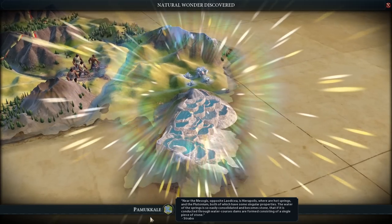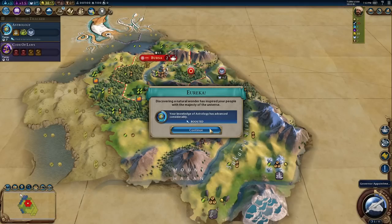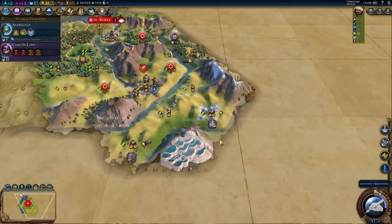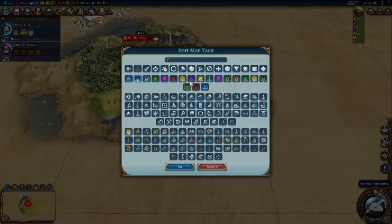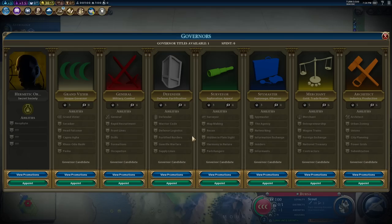There we go - the Pamukkale! This is a wonderful wonder. We have our first governor here. It provides an additional amenity if you have it in your land, and you get an extra one if you put an entertainment complex near it. It also grants a major adjacency bonus to theater squares, campuses, commercial hubs, and additional standard adjacency to the holy site district. Unfortunately gypsum and ivory means that some of the best tiles are already taken, but I believe that's a plus-five campus because of the geothermal fissure.